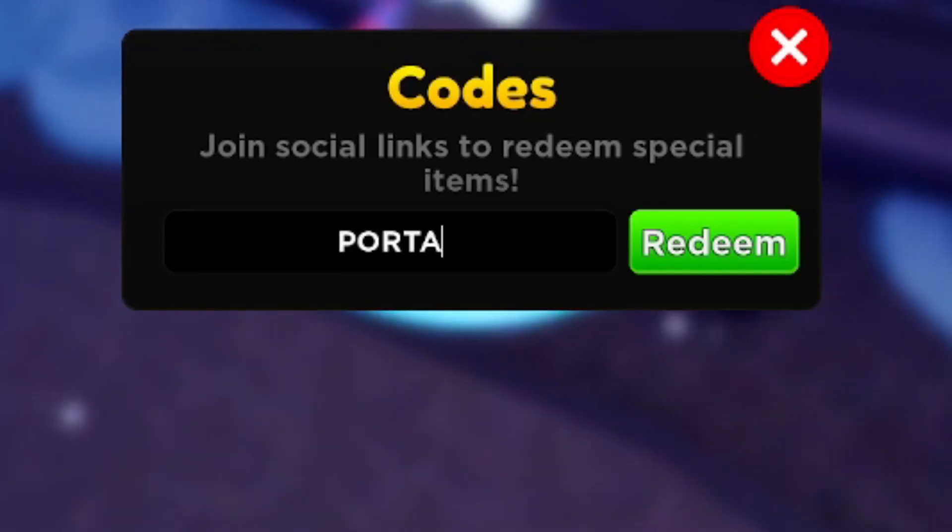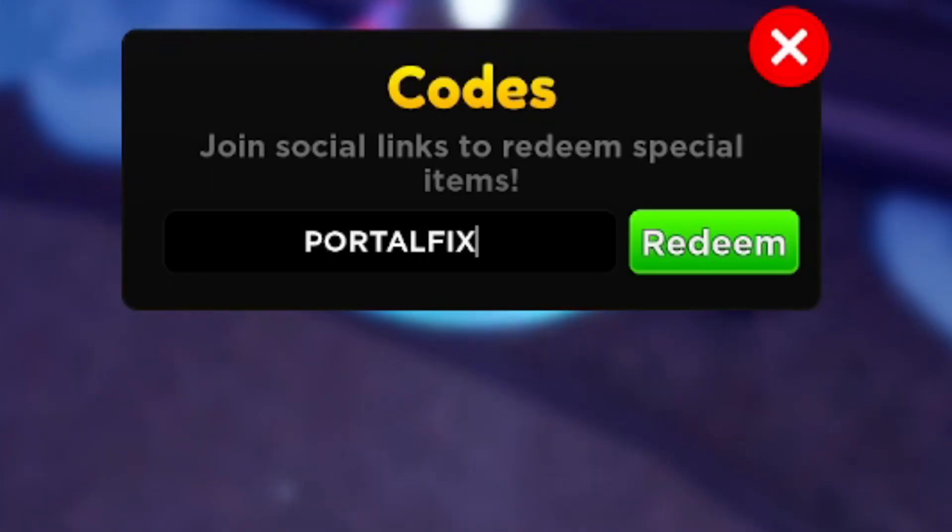The next working code is 'portalfix.' This code gives you free gems, but you also have to be level 20 or higher to redeem it — same requirement as the previous code.